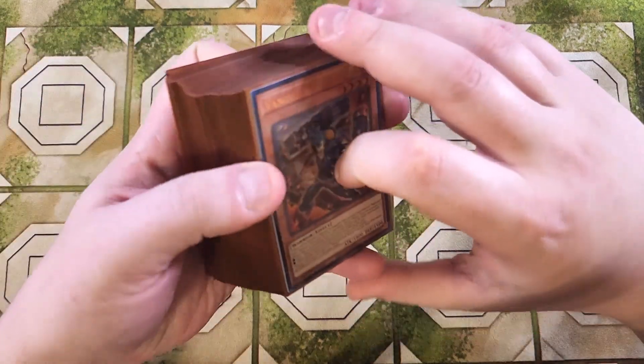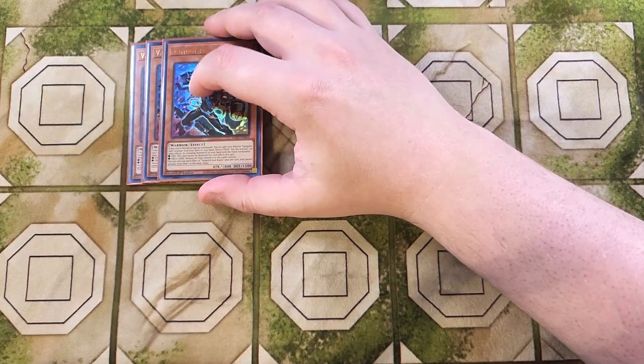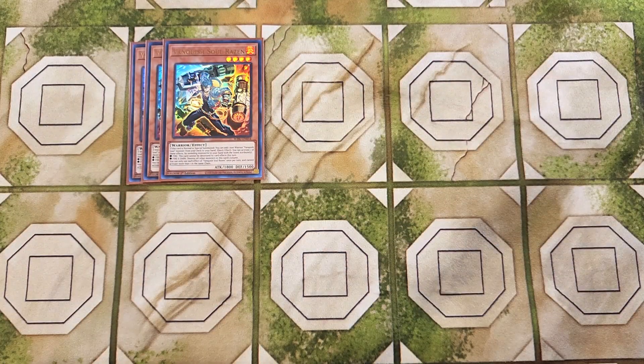First off, we're playing three copies of Vanquish Soul Ryzen. This card is definitely a three-of in the build and one of the most powerful cards in the entire deck, because if this card is normal or special summoned, you can add one non-warrior Vanquish Soul monster from your deck to your hand. Its unique quick effect lets you reveal monsters with different attributes — revealing fire makes this card unable to be destroyed by card effects this turn, and revealing fire and dark destroys all other monsters in this card's column.